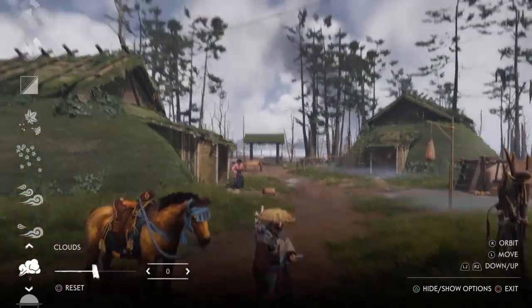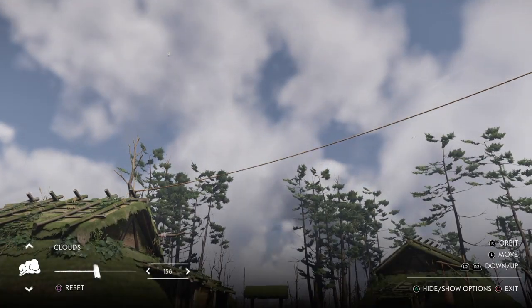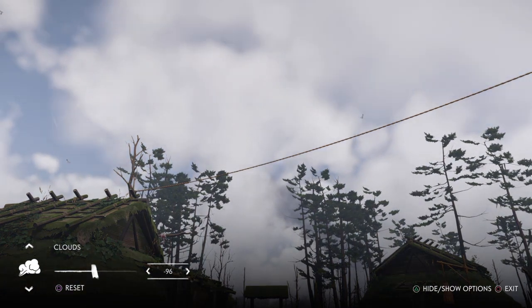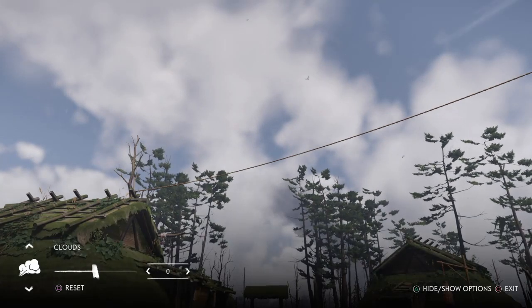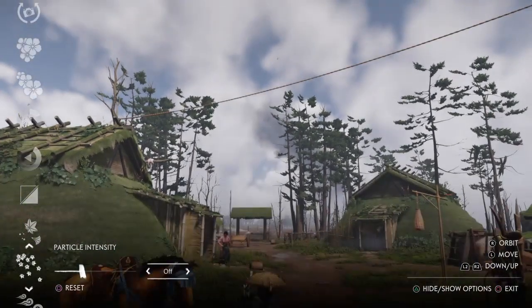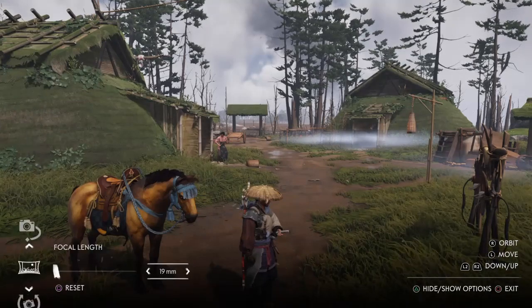Let's move on to clouds. With this you can actually move the clouds if you want them positioned exactly so — you can move them forward and backwards, and you can reset them. Wind direction will also come into play here.